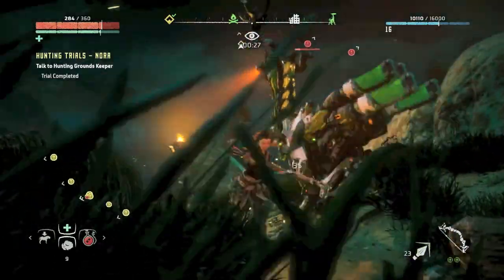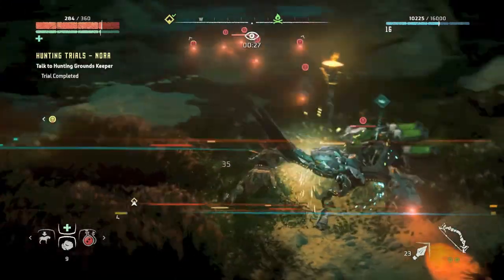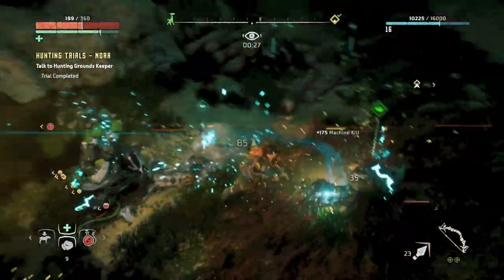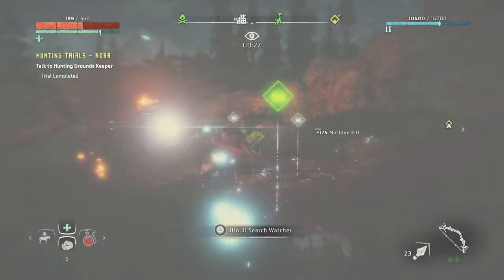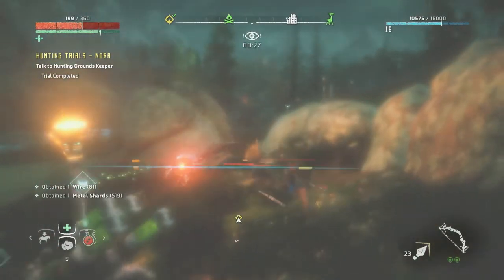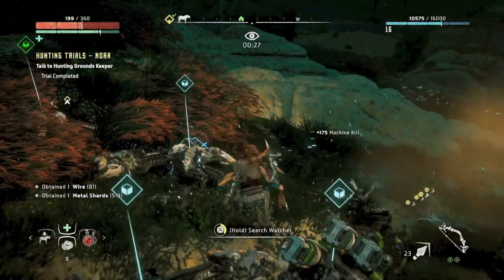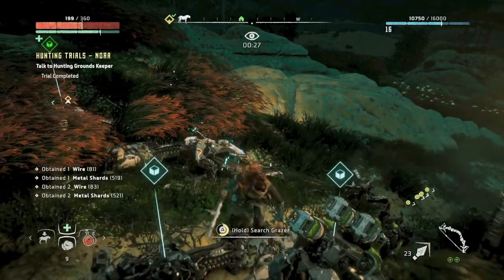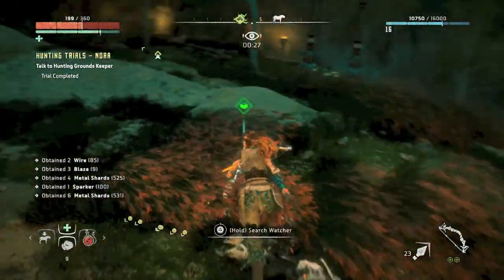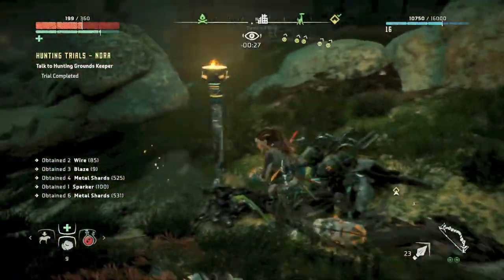This trial is very easy, but it might take multiple attempts. With the blast sling you can help direct the grazers, but sometimes they don't go where you want. If your plan gets messed up, I'd just go back up to the groundskeeper and reset the trial so you can start fresh and regroup.